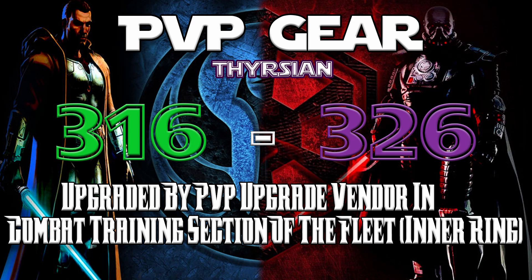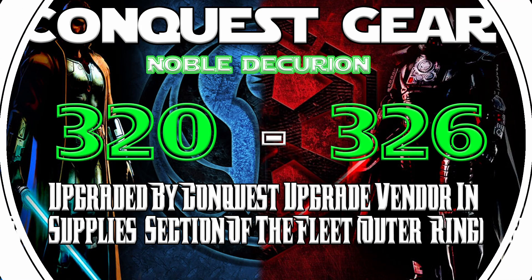We're going to start with PvP as it is by far the most straightforward. You can either buy green quality gear with a 316 rating directly from the PvP gear vendor in the combat training section of the fleet, or turn in weekly PvP missions that will give you a crate containing a random piece of 320 PvP gear. You can then upgrade any of those pieces all the way up to 326 with a purple item quality. If PvP is your bag and you have no interest in master mode level rating, this is your one and only other way to get purple quality gear.